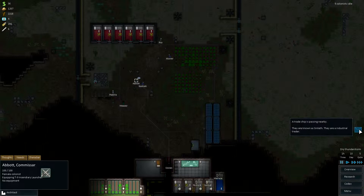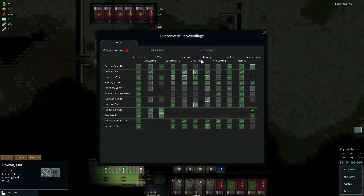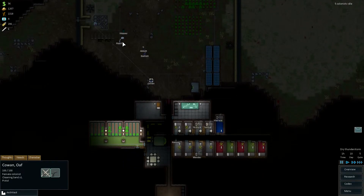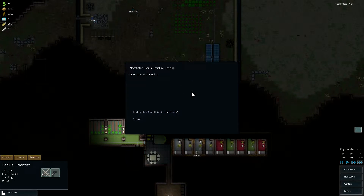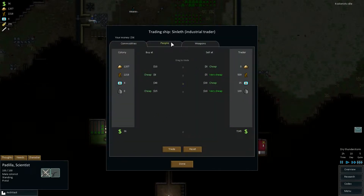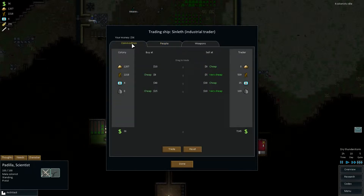Trade ship passing nearby - the center of industrial trade. Do we have any of this? Let's see. Padilla, open communication. Trade ship. There is a launcher - oh, that's sellable. What is this? Uranium power reactor. We need to get some of that.